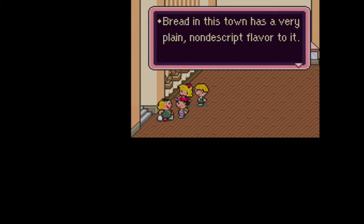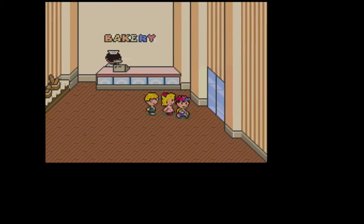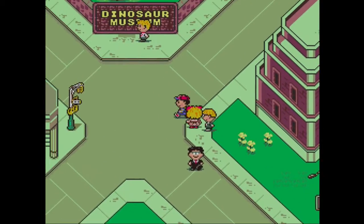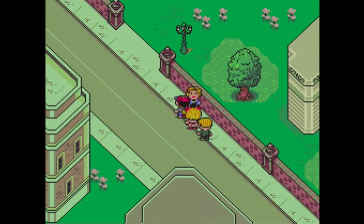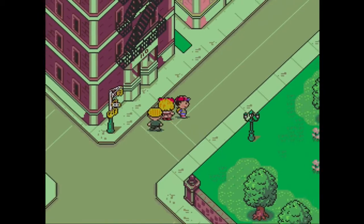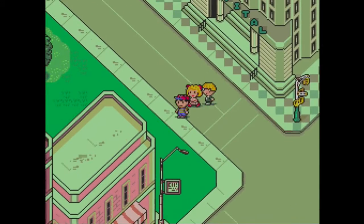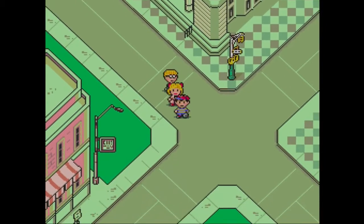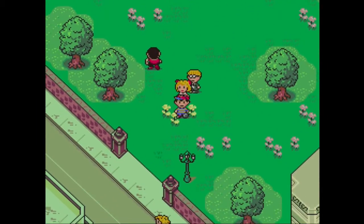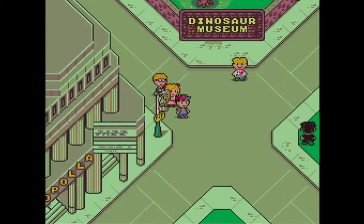The bakery owner says bread in this town has a very plain, non-distinct flavor. Just by talking to people you can get an indication of where we're supposed to go and the order we're supposed to do things. Earthbound is non-linearly linear - if you know what to do, it's an extremely linear game with only one right path. But if you don't know what to do, you're going to be talking to everyone and never figure out that path. Our path will take us to the Topola Theater, which I think I walked right past.